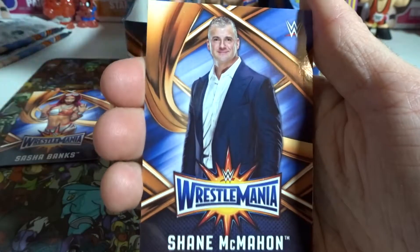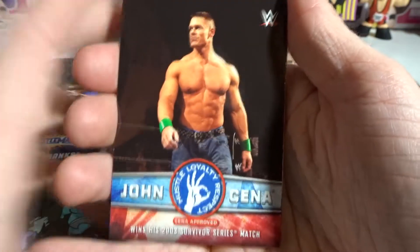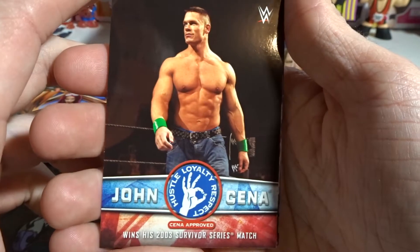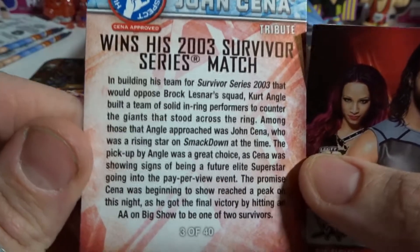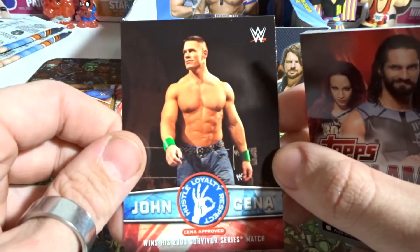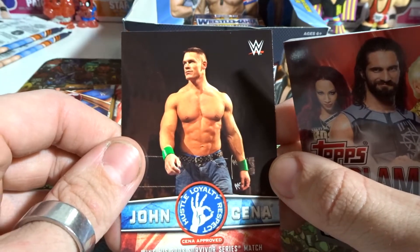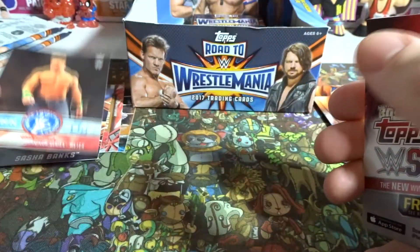We have Rusev and Shane McMahon — Rusev's probably the only good pull there. Hell yes — we've got a John Cena tribute card! He wins his 2003 Survivor Series match. It's number three of four — pretty cool. This is my second ever John Cena tribute card. I don't think I pulled one in the second unboxing.